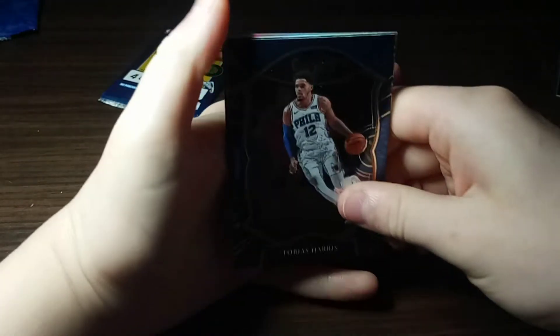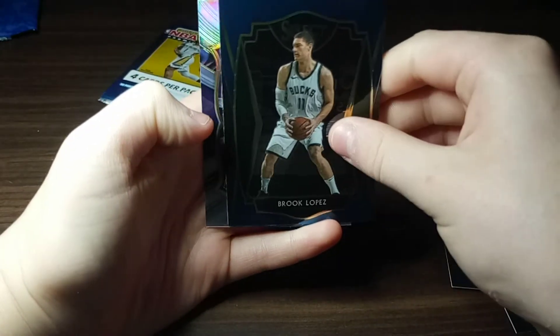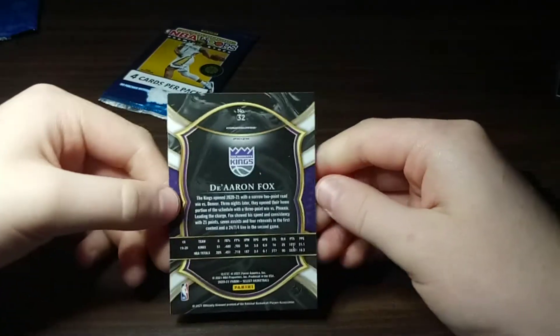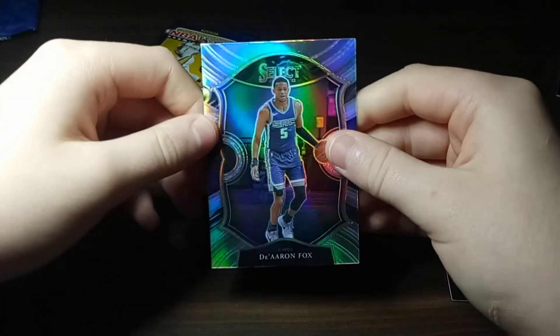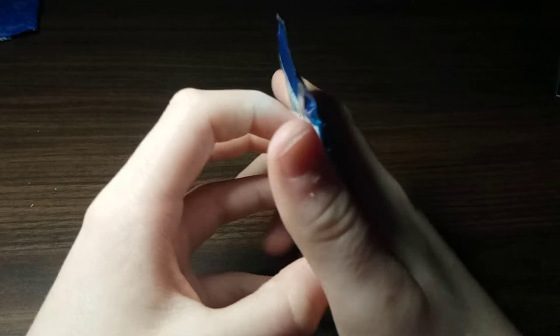Okay, we got a silver back. Tabari Harris, Ben Simmons, Brook Lopez, and — Darius Fox! It's Concourse level, which would have been better as a Lime, but it's still a nice card. I'll see that Darius Fox up right there — it's still a nice card. Darius Fox is not a horrible player.